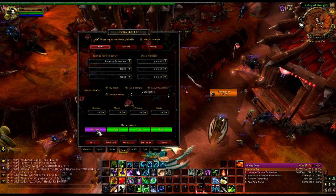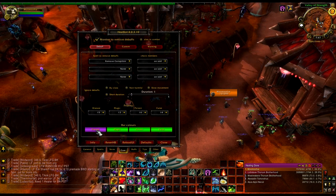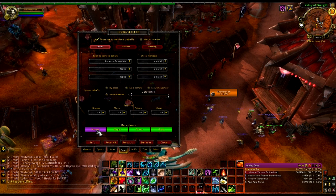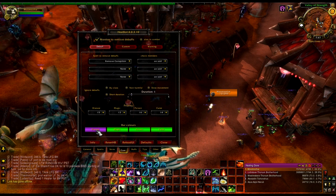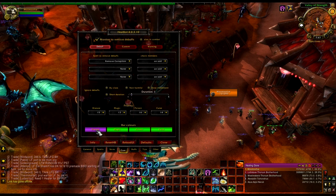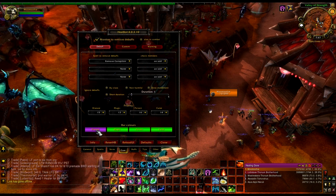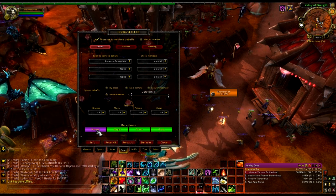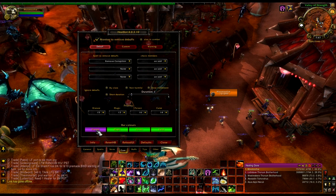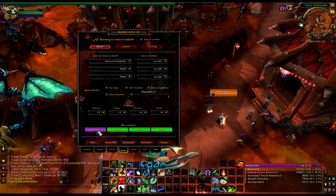Disease is this purple bar, just so I know that they have a disease even though I can't do anything about it. Maybe I can call out for someone else to cleanse it — paladins can do diseases, I believe priests can too, and I think shamans as well. I like to see that they actually have it even though I can't do much about it.